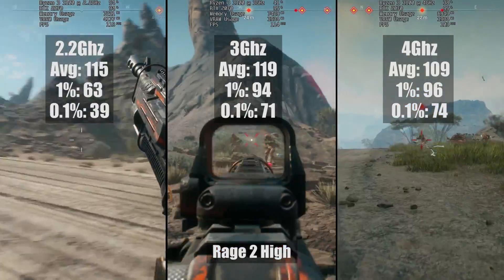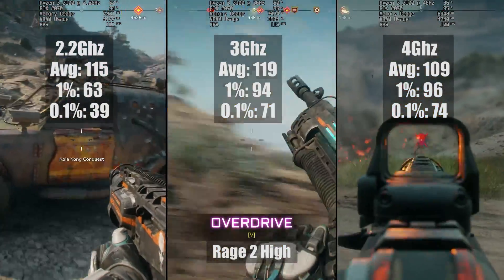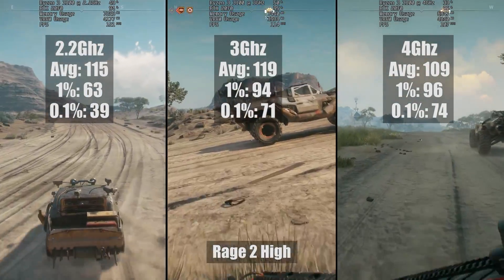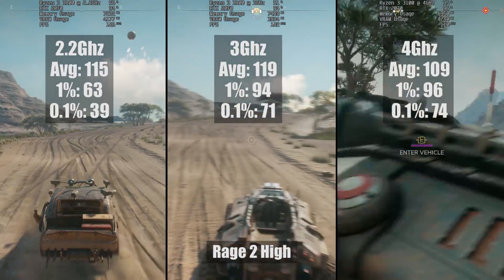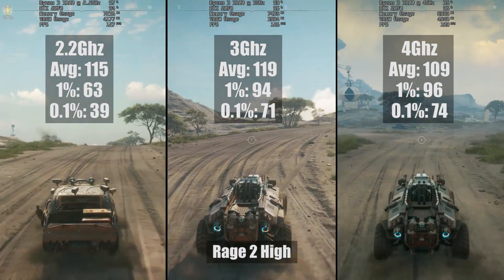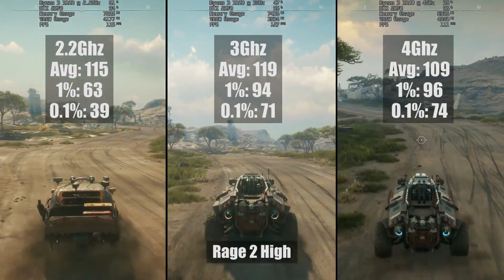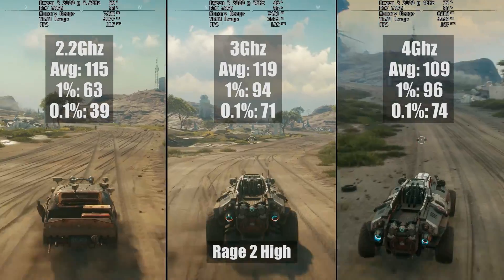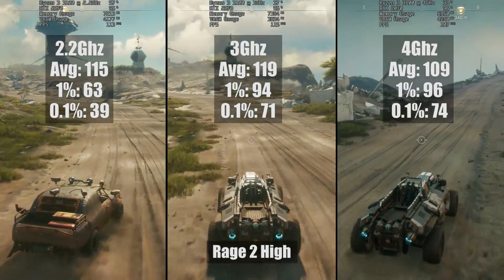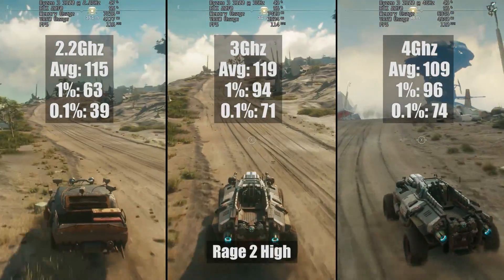Perhaps the most interesting result was that of Rage 2, which seemed to do better at 3GHz than at 4GHz. Performance between these speeds was very similar, even down to the 1% and 0.1% lows. More impressive than that is how the 2.2GHz results also produced a better average compared to the chip clocked at 4GHz. We were using the same Ryzen chip each time, adjusting the speed in the BIOS after each set of tests. With all that said, the percentile figures at 2.2GHz were quite a bit worse.